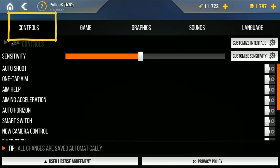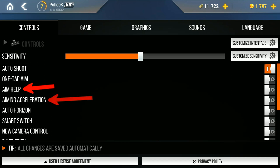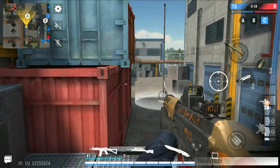Here you will see Auto Shoot, under it One Tap Aim, under it Aim Help, and then Aim Acceleration. Turn on these four options and turn off all other settings. Set the sensitivity to your liking — keep it the way you are comfortable.